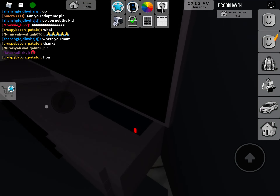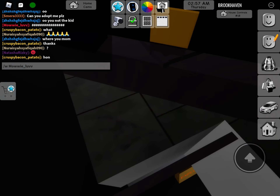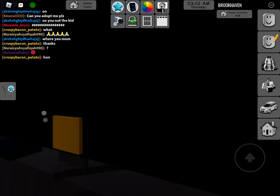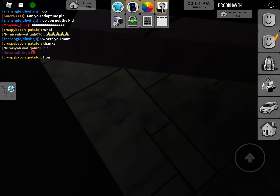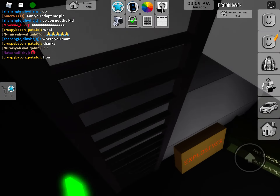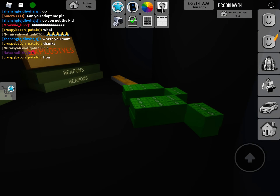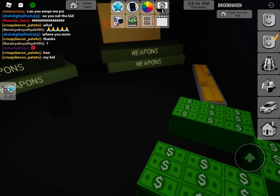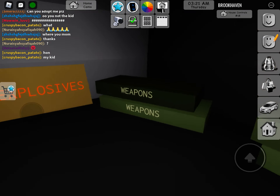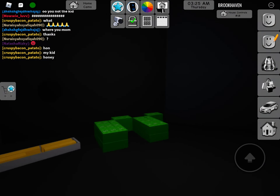Go here behind the TV and press this button — press the yellow button right here. It's gonna light you down into a little basement. You can hide here, by the way, which is full of money, gold, weapons, and explosives.